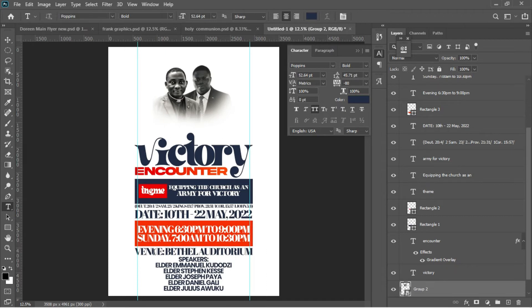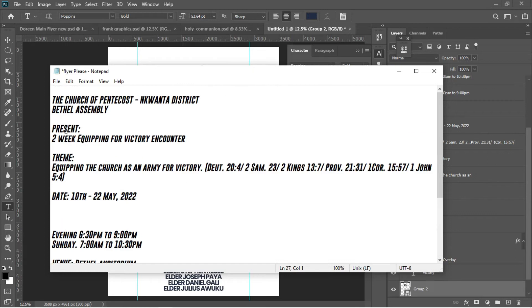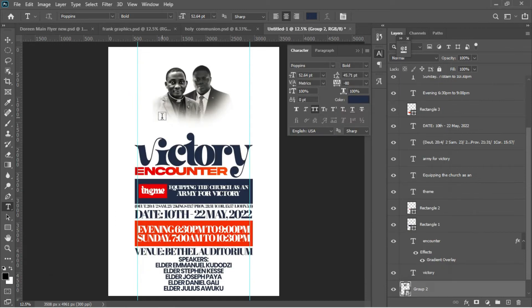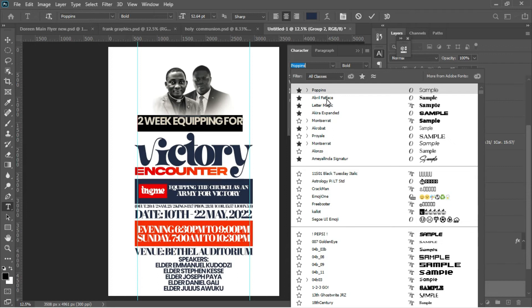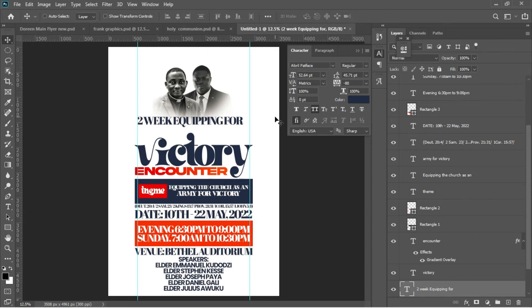Still go for the Text tool and notepad — I think I left something: 'Two Weeks Equipping for Victory Encounter'. Ctrl+C to copy, left-click to activate the Text tool, Ctrl+V to paste. Ctrl+A, change the font from Poppins to Abril Fatface, accept in Photoshop, Ctrl+T to transform to the size I want, and place it in position.